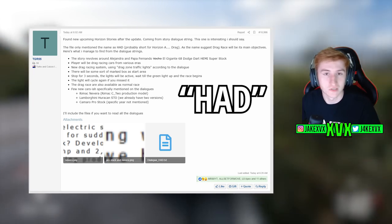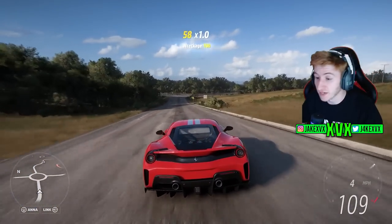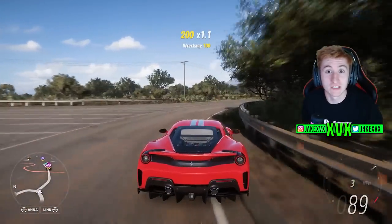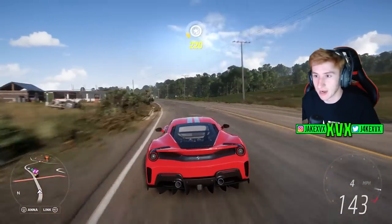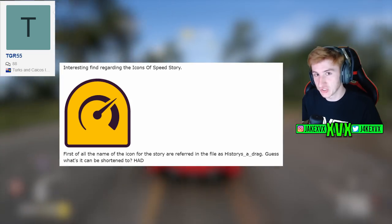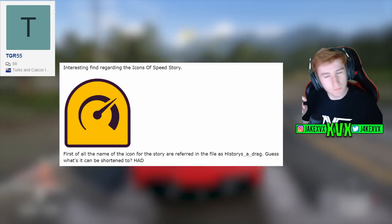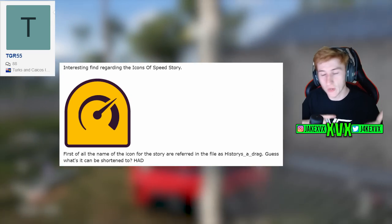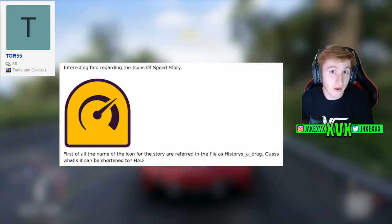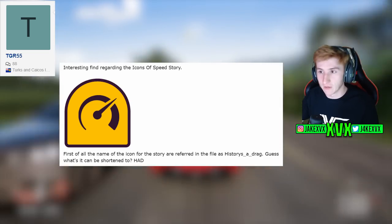In the most recent update, he's found stuff that tells us a little more about this drag racing themed update. He's found an interesting find regarding the Icons of Speed Horizon story — the name of the icon for the story in the files is referred to as 'Histories a Drag.' What does 'Histories a Drag' get shortened to? HAD. This probably means the Icons of Speed Horizon story was the drag racing story as a draft — they changed direction, and Icons of Speed is the finalized version of those leaked HAD files. But there's more drag-related stuff coming by the looks of it.